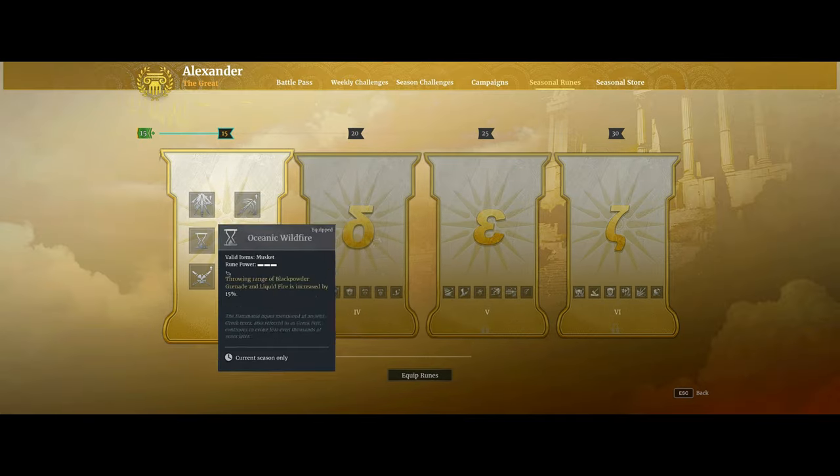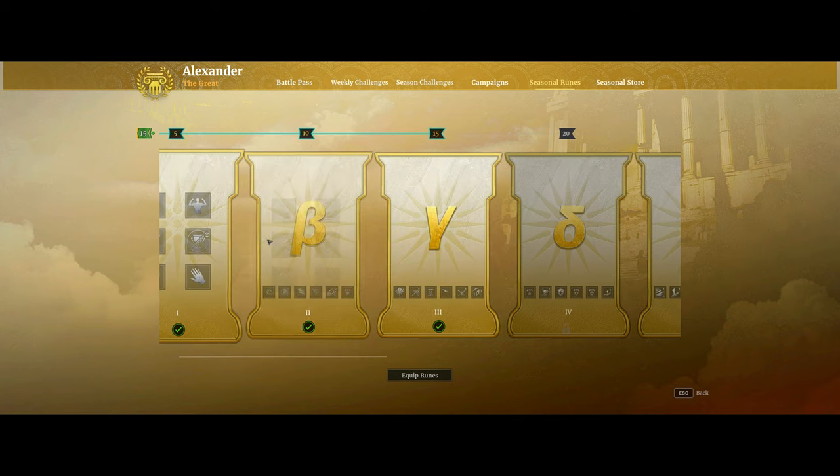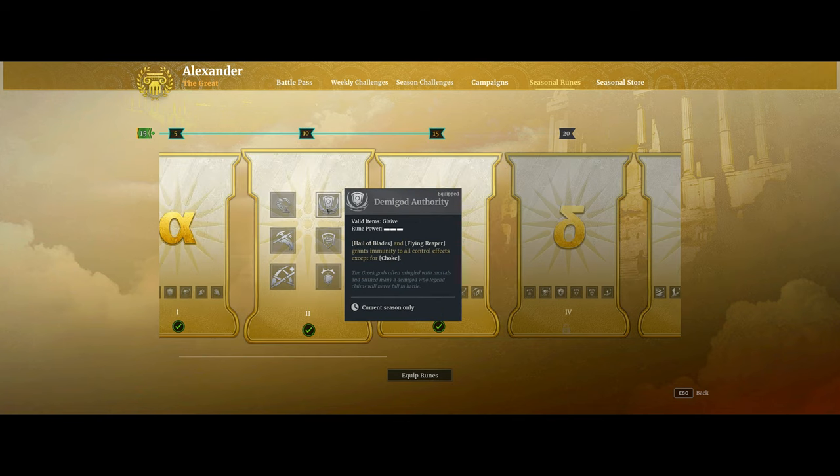The big change here that Glaive is getting is a new rune called Demigod Authority. What that does is it makes Hail of Blades and Flying Reaper — those two ultimate abilities — now grant immunity to all control effects except for Choke. So what that means is you'll be able to land your Flying Reaper and Hail of Blades much more consistently. It'll be very hard to get you out of those abilities except for particular abilities that have the Choke effect.